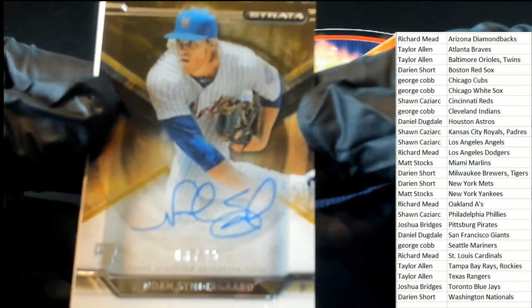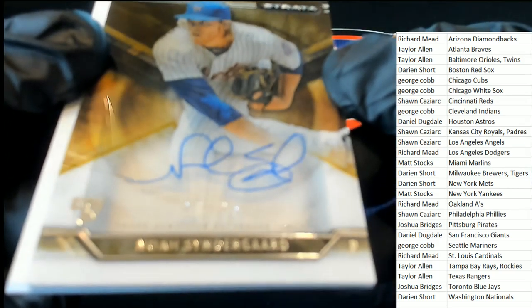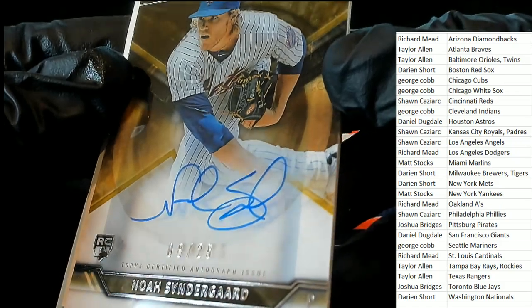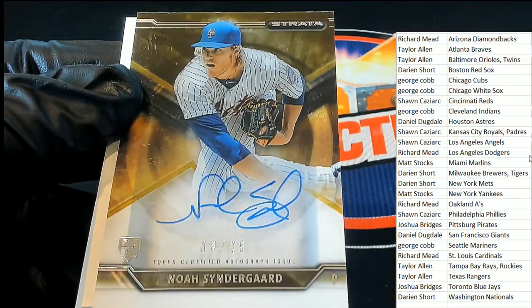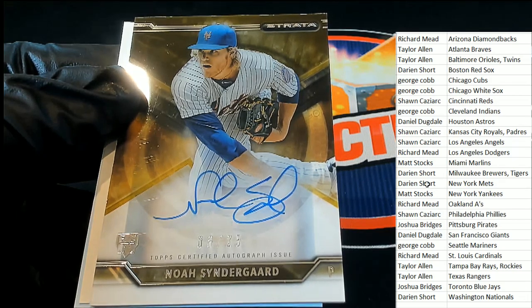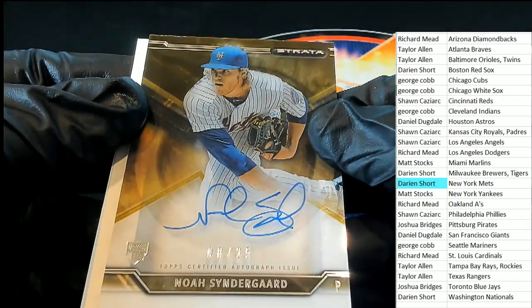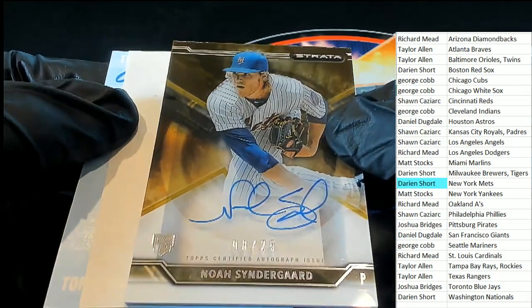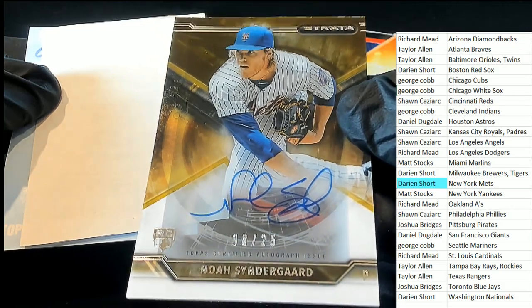Two hits come out of the box spring. Good luck, everyone, in Strata Baseball. Nice — Noah Syndergaard rookie! That is an awesome hit. Oh my goodness, monster hit! New York Mets pulling down some heat right there. Daniel S., congratulations — what a hit in Strata Baseball!